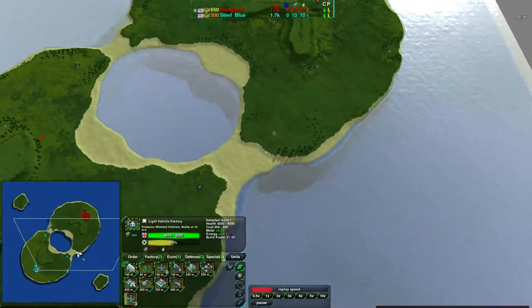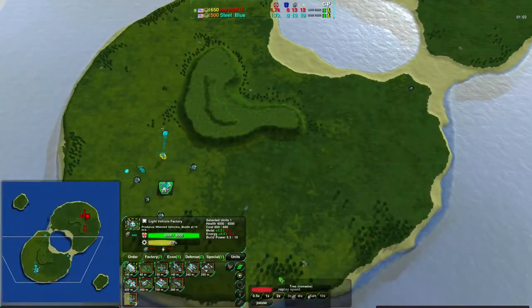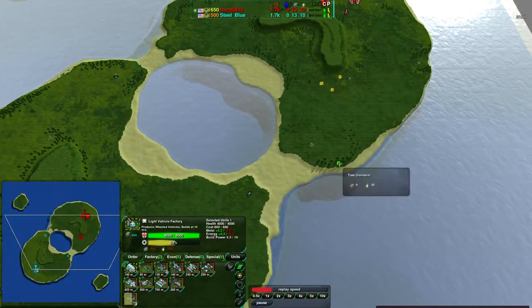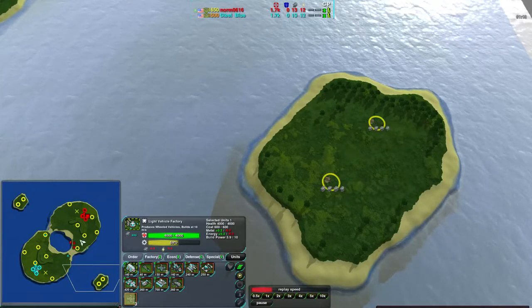Finn's Revenge, as you may notice, has a lot of water, and hovercrafts definitely take advantage of this. Light vehicles can work, but in my experience you have to be rather quick with them — otherwise the hovercrafts are going to take advantage of these side metal extractors. These metal extractors here are four metal each; they are very valuable.